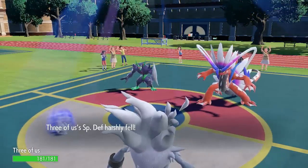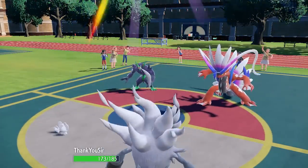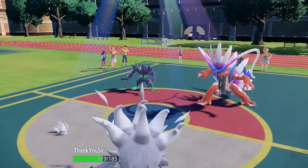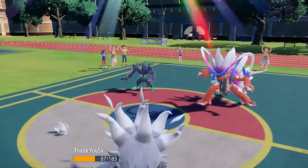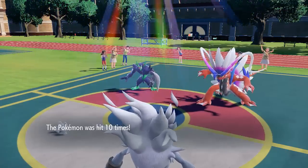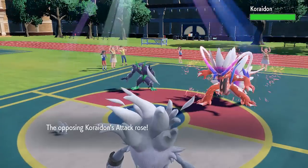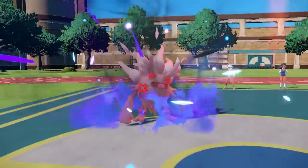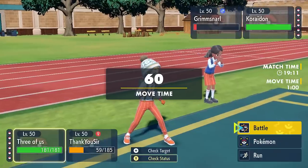The Grimmsnarl is going to go for Fake Tears as I go for Population Bomb with my Maushold, hitting all 10 times. It's quite important to note that despite this Maushold definitely not being an offensive one — no attack EVs, no Technician ability — it's doing a ton of damage to my Annihilape. Anyway, Rage Fist fires off after 10 hits and the theoretical base power of 1050 does about 95% to Grimmsnarl.